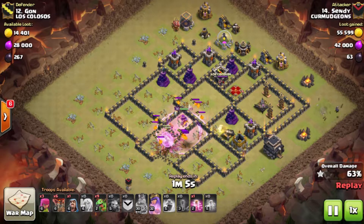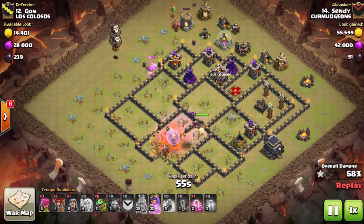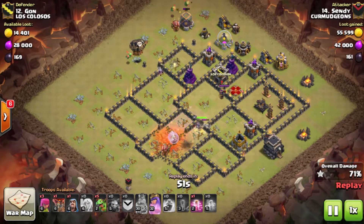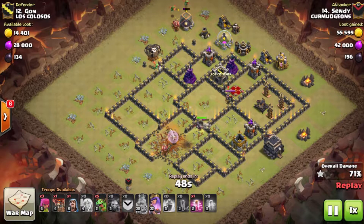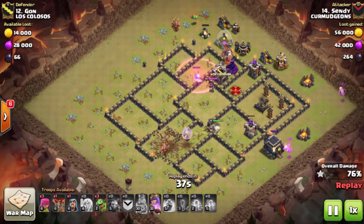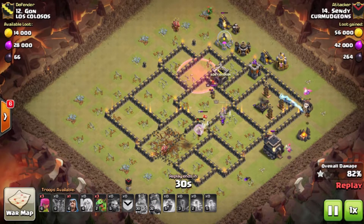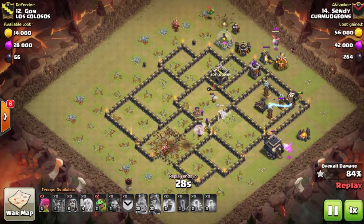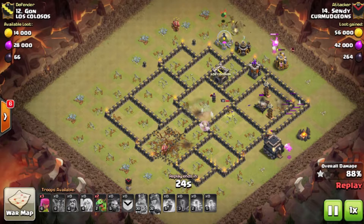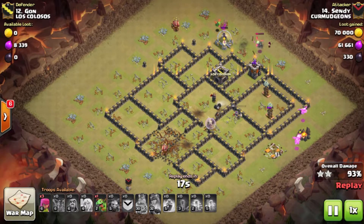You don't see these kinds of attacks a lot nowadays because most bases have their air defenses pretty far from each other, making it hard to pull off. But Sandy finds a nice base to launch one. His queen is locked onto the hound and she pops it. He brings a poison along - a perk of being 9.5 is extra spell storage. When doing a queen charge baby drag, you use a good amount of spell space for quakes and three rages to push the queen along, but as a 9.5 you get two extra spell housing spaces, which you could use on poison - very useful when the CC has a baby drag and witch combo.